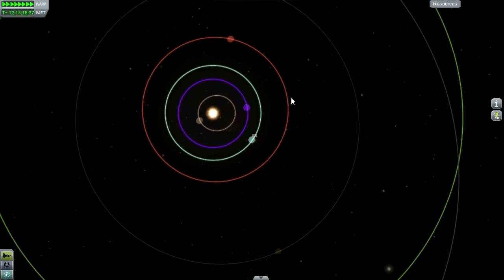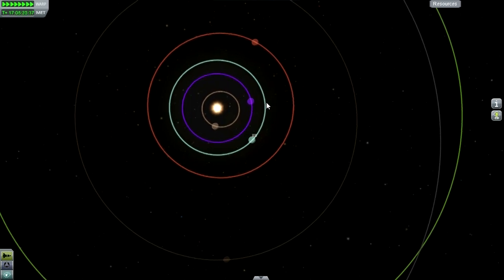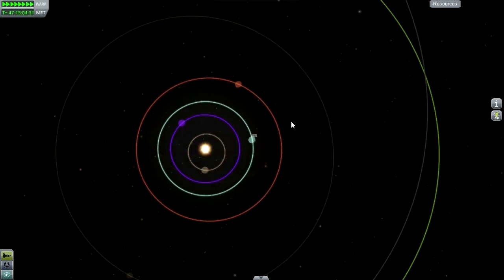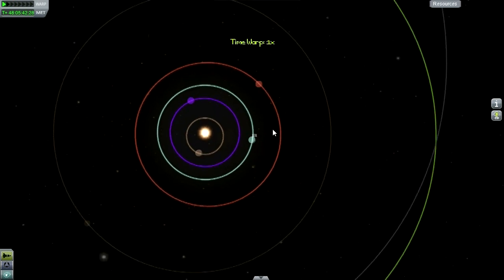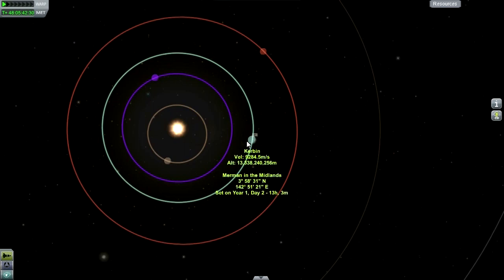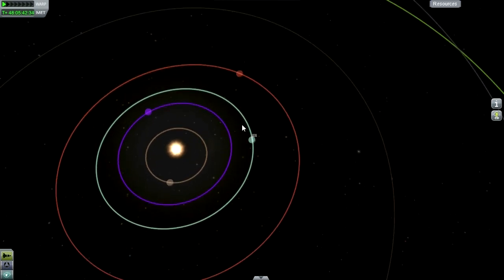Because we still need to design a rocket and everything. I happen to know that the initial transfer ought to be a little bit less than 45 degrees, so it's alright. Let's go to the VAB and see what kind of rocket we can send.